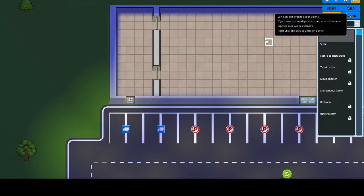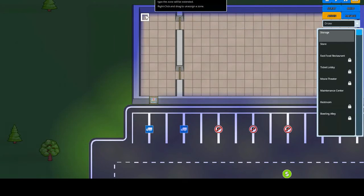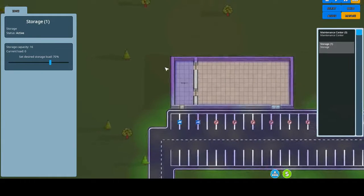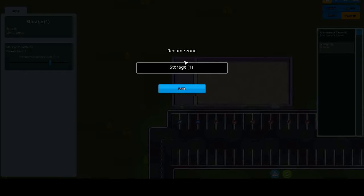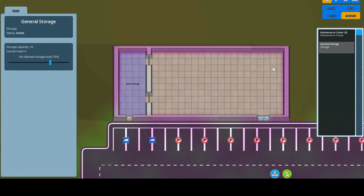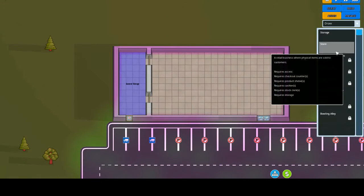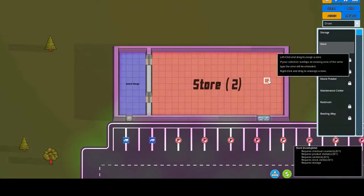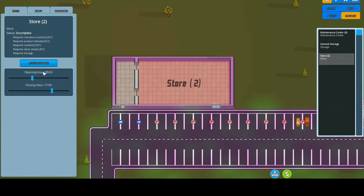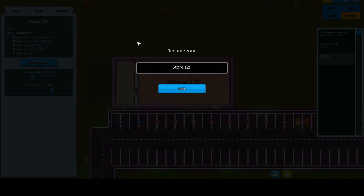So we go to assign storage — this is the storage for this store. If you click on the actual name you can name it, so this will be 'General Storage'. Now we need the actual store, so it'll be here and this will be called 'General Store'.